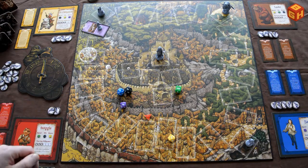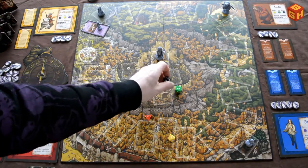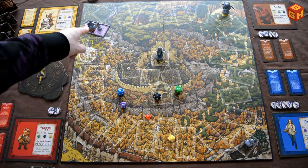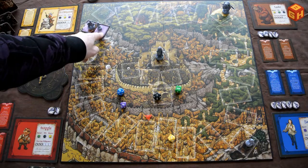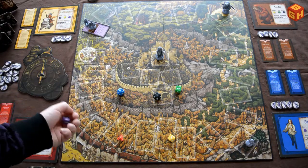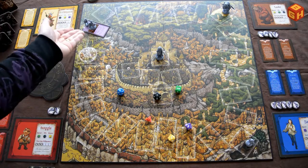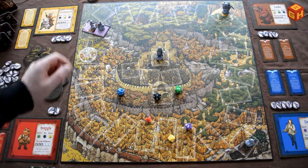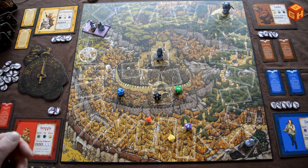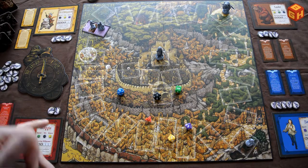Now it's Sir Didymus's turn. His speed is the black d12. Say he rolled a 1 — he could move to the same space as Hoggle and resolve the fairy test. His brawn is a purple die; he rolls a 6 and automatically wins since the fairies only have a d4. Characters can team up — after all characters have taken their turns, Hoggle can ask Sir Didymus to come along. The player with Sir Didymus can accept or decline, and then you roll and move as a group.